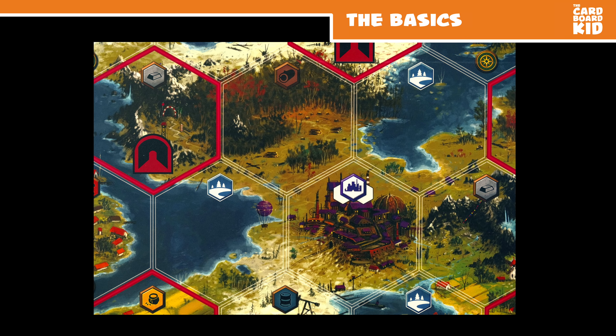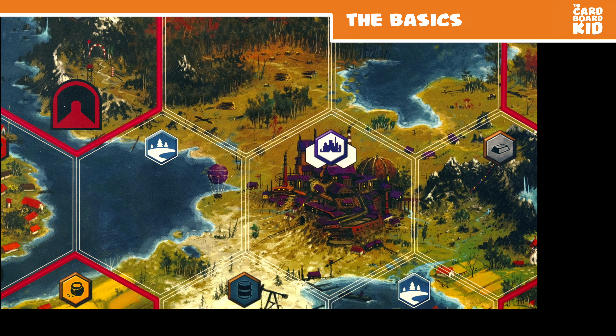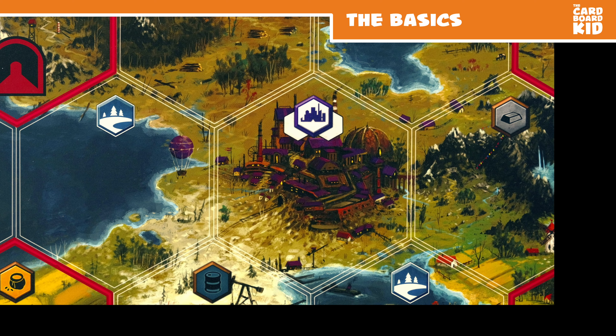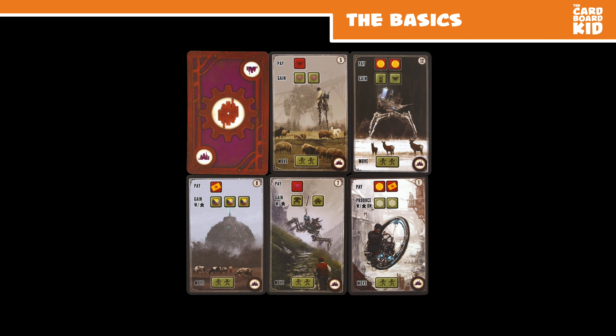The main board's labeled hexes indicate producible resources once controlled. Lakes are mostly impassable. Controlling the factory in the center counts as 3 hexes at the end of the game, and the factory provides an in-game bonus as well.